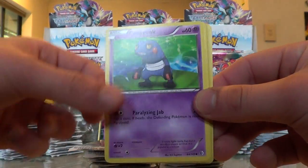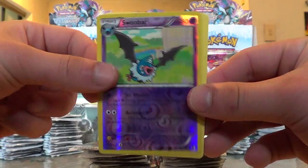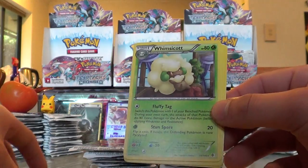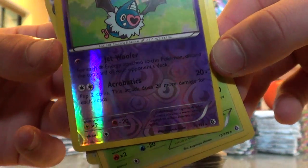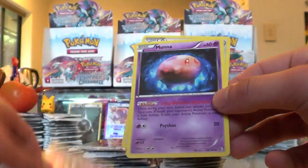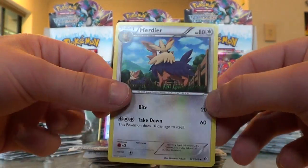A Potion, a Croagunk, a Darumaka, a Swadloon. A Whimsicott is the rare. And the Swadloon was a reverse holo — and it was a rare as well. Wow, the Swadloon rare — it looked as random as anything. A Gothorita and Munna, very very epic artwork. And a Herdier.